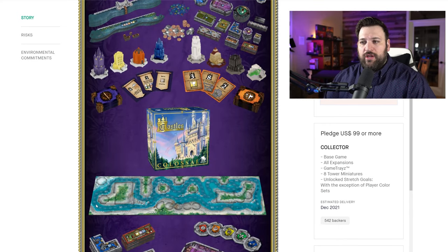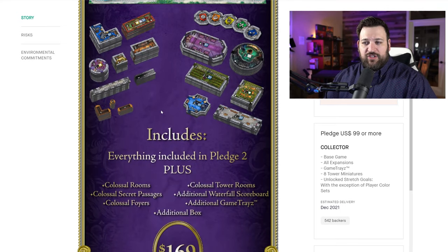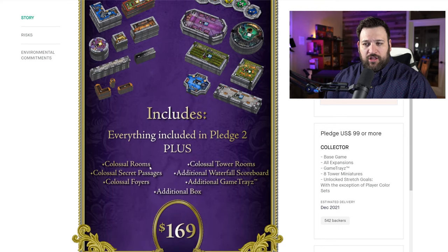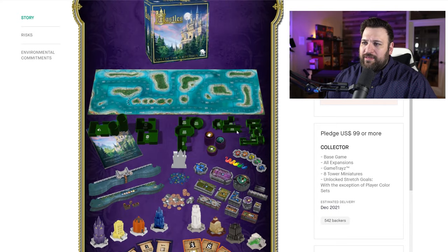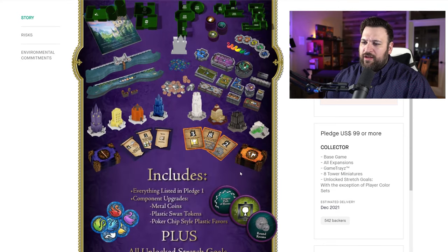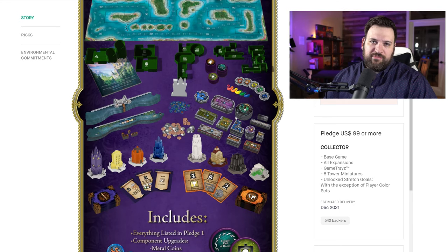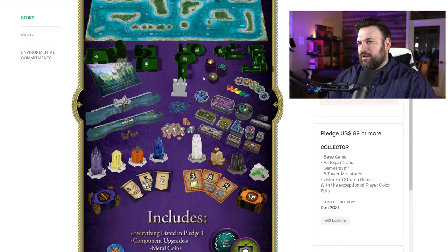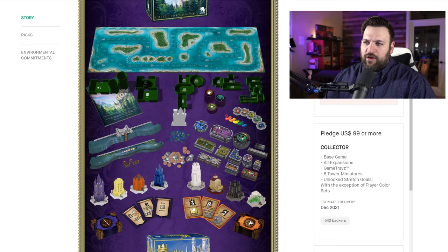What does the colossal include? You get the colossal rooms, the passages, the foyers, the towers, and an additional game tray to fit all of these. I was trying to figure out whether these plastic swans were only included in the colossal, but I was definitely wrong about that — so ignore that section of the video. Stretch goals are monetary-based.